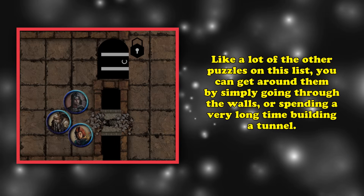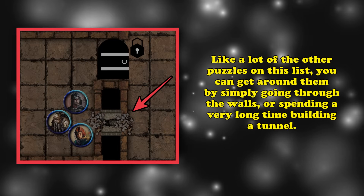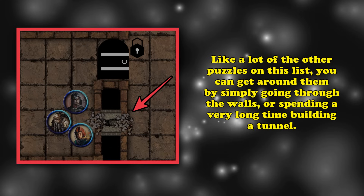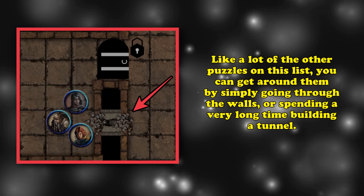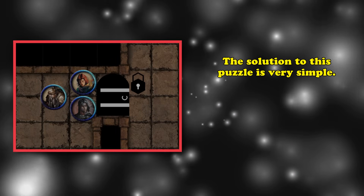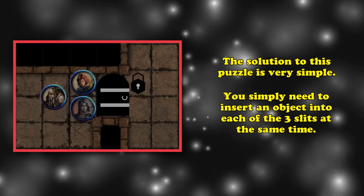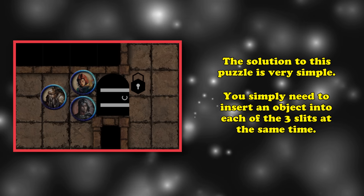For some of the puzzles on this list you can actually get around them by just going through the walls or spending a long time digging around the doors. But for this list we're going to assume that characters are actually trying to solve the puzzles in front of them. For this one, the puzzle is simply a door that has 3 slits in it, and the way to solve it is to stab all 3 slits at the same time with some kind of edged weapon.